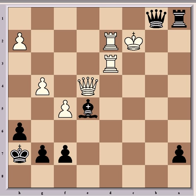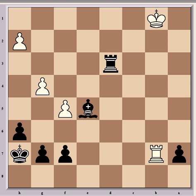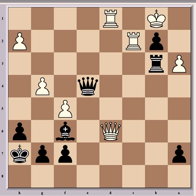After rook takes b2, queen takes d3 check, queen takes d3, rook takes d3, rook b7 — black is a pawn and a bishop up; it's a matter of technique. But in the game Miases played rook d1, which is another blunder, because now rook c3 forces resignation. Miases did resign here, seeing there was no defense — and in actual fact it's a forced mate from this position in six moves.